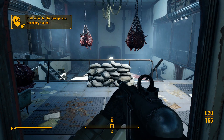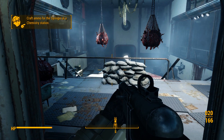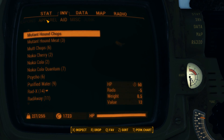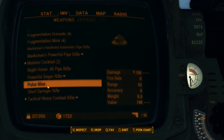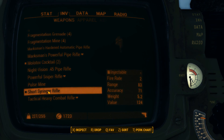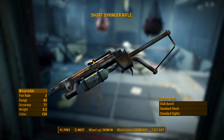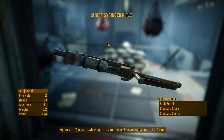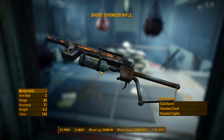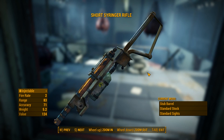Then a bunch of messages will pop up saying hey, you can craft ammo for this thing, you can make it really awesome. Let's take a look at it real quick. Pretty interesting, pretty ghetto. But apparently you can do all kinds of really cool things with the chemicals in this syringe rifle, so should be fun to play around with.